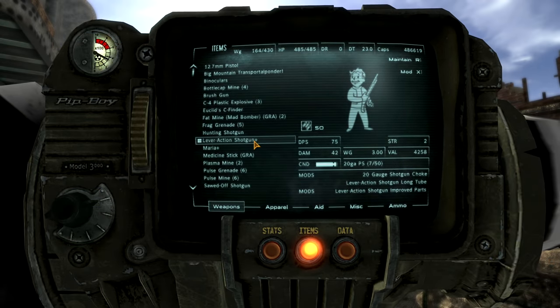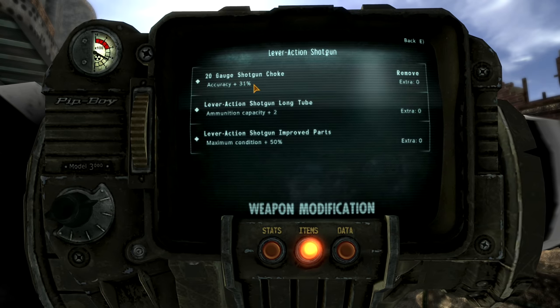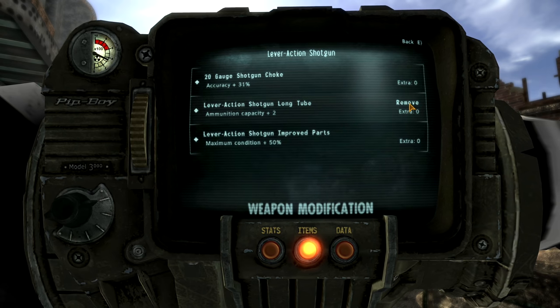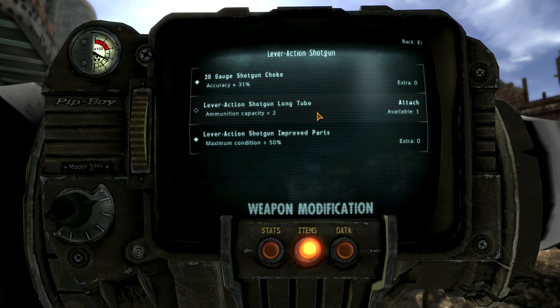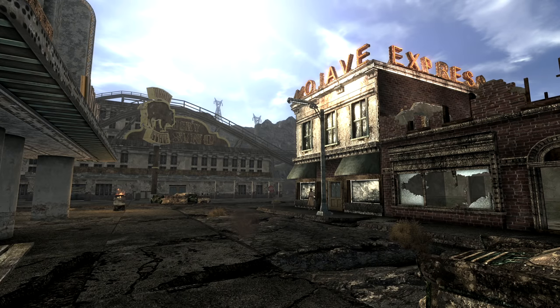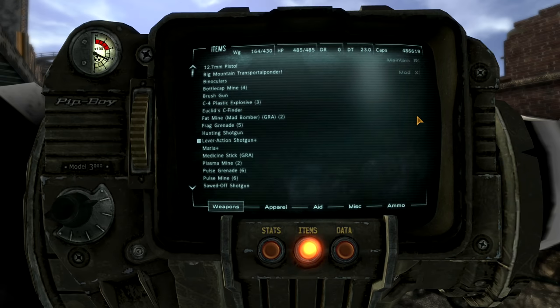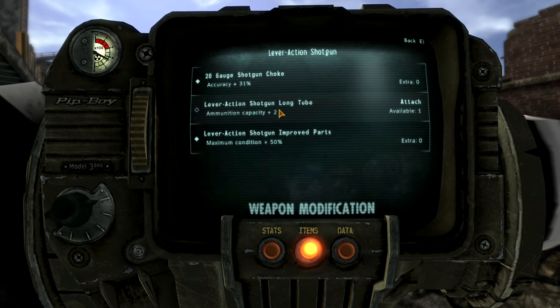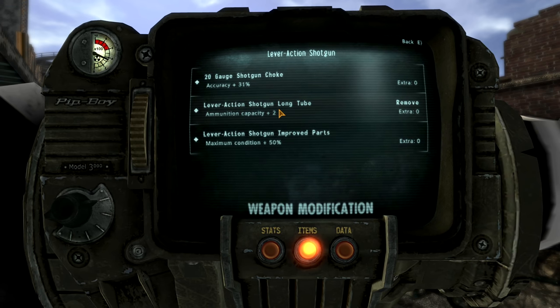Once in-game I choose a weapon, I press X to mod and I now get this menu. I'm going to remove the long tube — it's now gone. I've got an available space and I can put it on if I want. Take it on and off as often as I like. It's as simple as that. It's very convenient, it's very user-friendly, and to be honest, I could not imagine living without it.